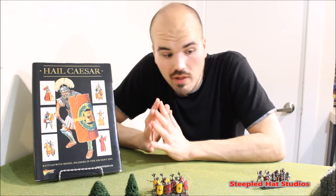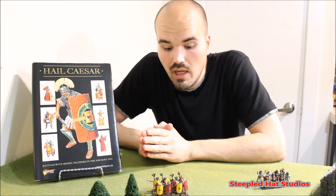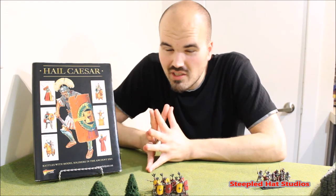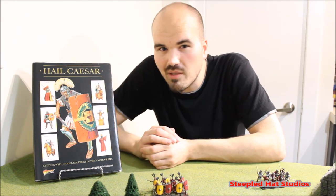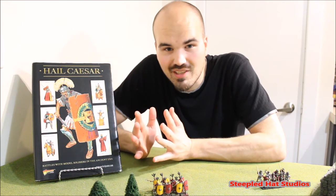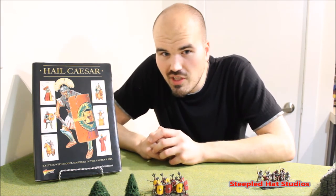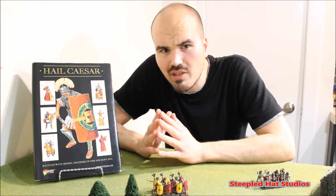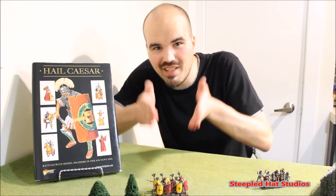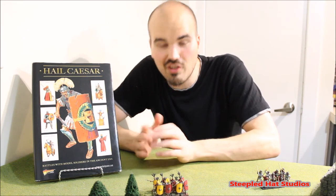Of course, I have been talking about all these great things about the Republican Romans. There are, of course, some cons and some bad points to it. One of them being: if you are fielding in the Maniple system, the units that you field in small sizes are quite fragile. They're only going to have four stamina compared to six stamina. That means that even though they are heavy with the extra armor, they have less HP essentially — less stamina — so they are going to shatter and break and get hurt a lot faster.